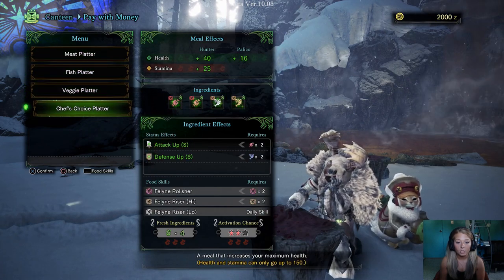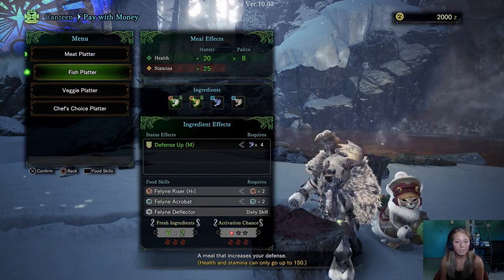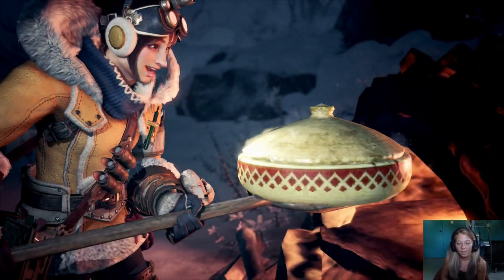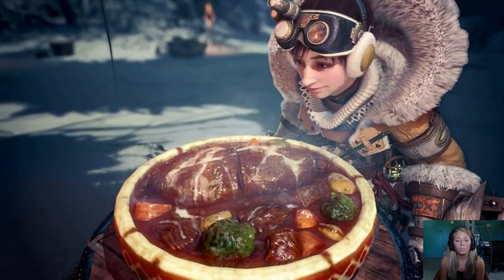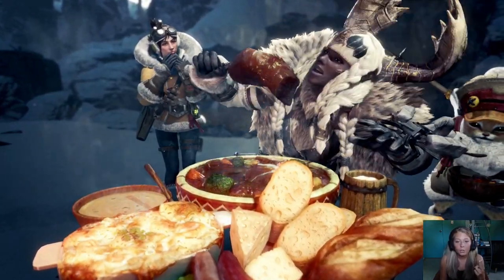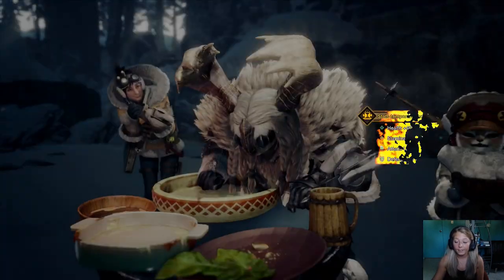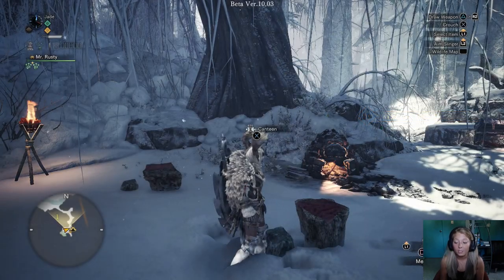Usually I want the chef's choice because it gives me full health and stamina, or I'll pick one that boosts health. We'll just go with chef's choice today. That looks so delicious — why does cartoon and in-game food always look so much better than real-life food? Does anyone else feel that way? Alright, taking time to eat. Is this loud enough? I really hope this is loud enough for you guys.